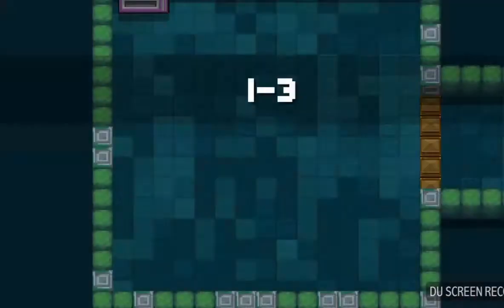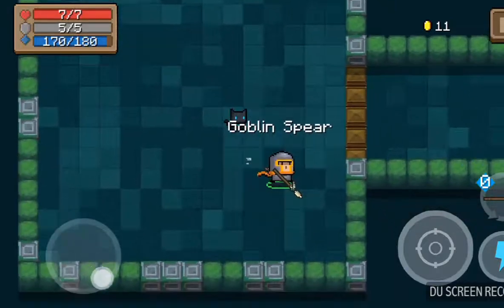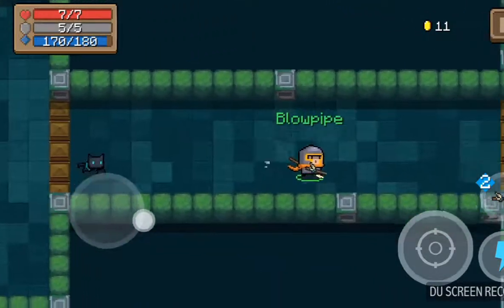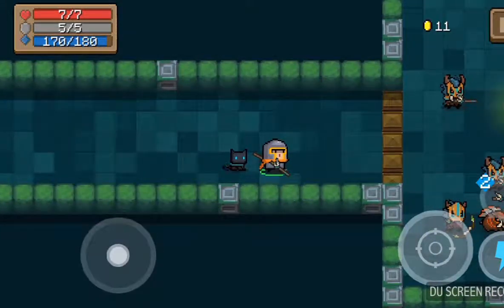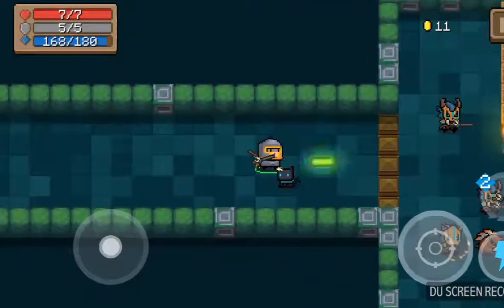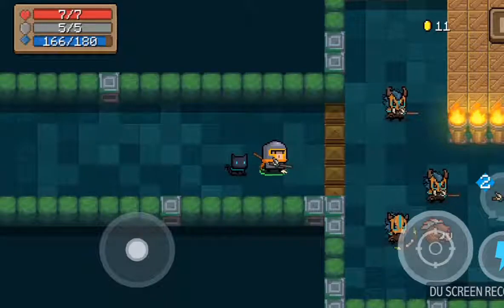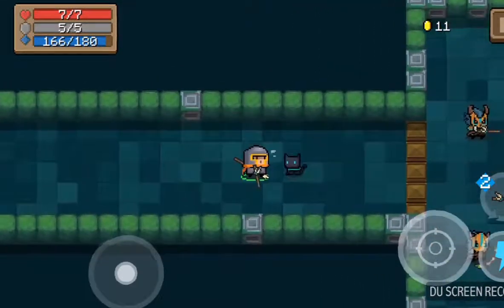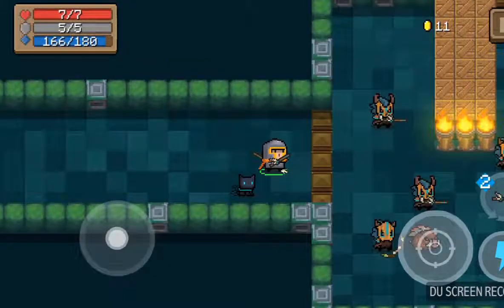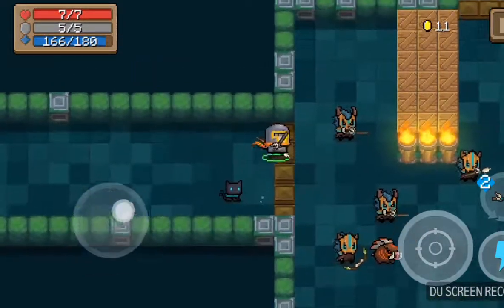I've already made some progress with this game — I'm on level three and I have this weapon called the Goblin Spear and a blowpipe. This game is basically like a Game Boy game; it's really fun, you get to shoot stuff. Once you get to the enemy's area, you have to go through these fences, and you have a cat that follows you. You can get a new pet if you want, but you have to earn enough money.